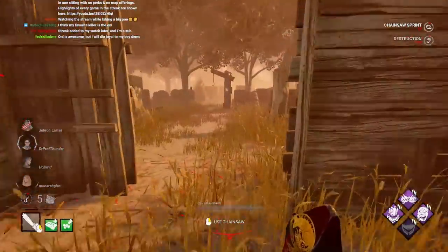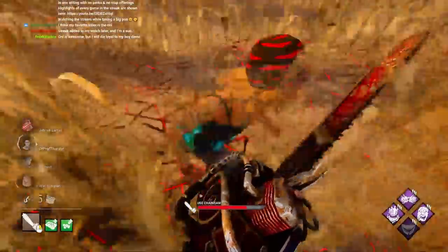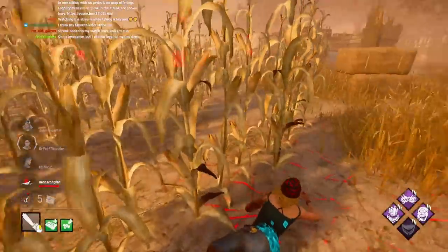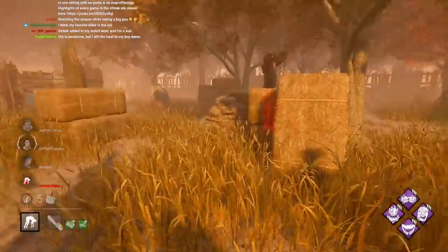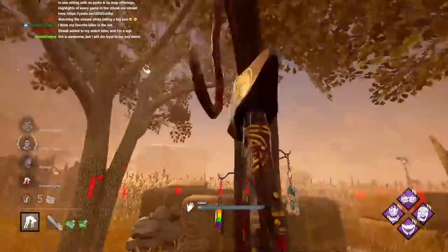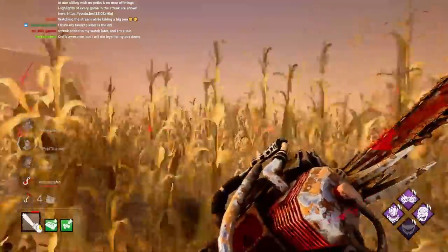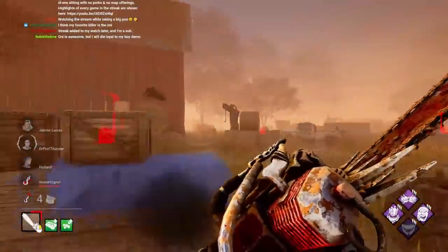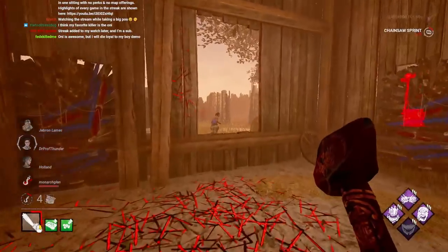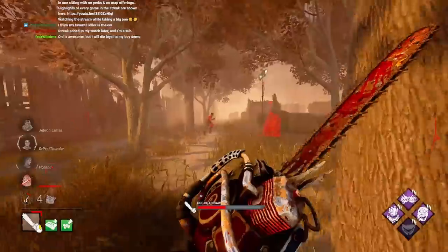Demo is a fun killer to play sometimes. Whenever I play Billy and switch to Demo, my instincts with Billy get stuck on Demo — I'd rather just play M2 only and not M1 at all, unless someone's W-keying. When I used to play Billy, Huntress, and Nurse, I also played a little bit of Demo, and I noticed I just kept playing Demo the same way I played Billy — literally no M1ing. This was before Demo got his add-ons changed up slightly.